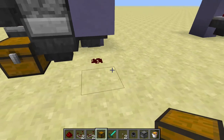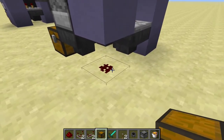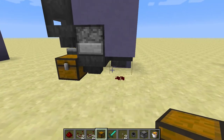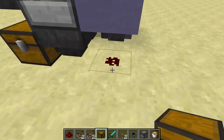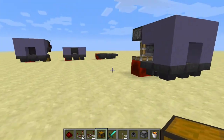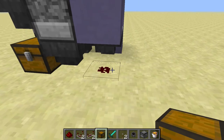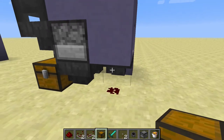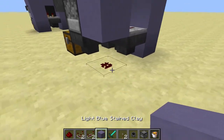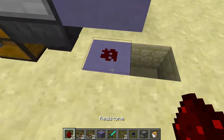Now, with this design, as we stated in our last video, this redstone dust technically makes this a 3x3x4 design due to the fact that you would need a block underneath it. Sort of the idea behind this is that we sort of expect you to want to build this in a wall somewhere.